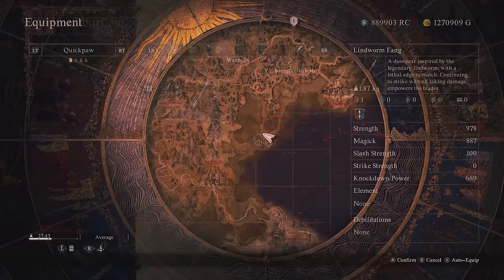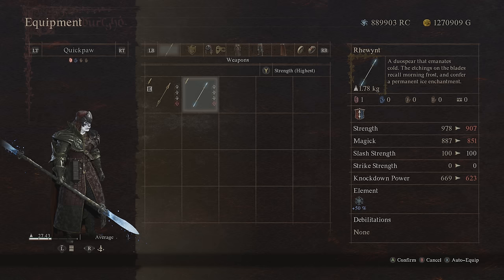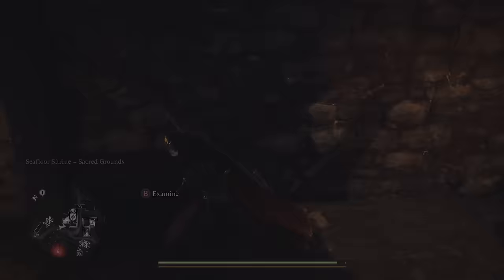Taking a look at the gear, we have two real choices for our spear at the end of the game. We have Lindworm Fang or we have Renwit. Now, Renwit is going to be a little bit weaker, but it has ice built in, so that's a consideration if you don't like running around with a pawn applying affinity to your weapon — this is a solid alternative. As for the gear, the Dragon Knight's Helm, the Duelist's Coat, and the Strider's Greaves would be our ideally best pieces for this build.